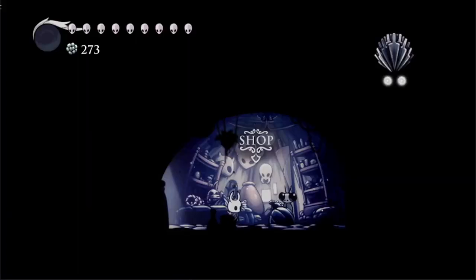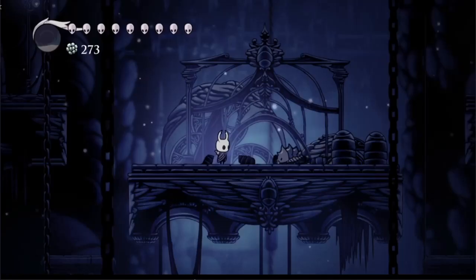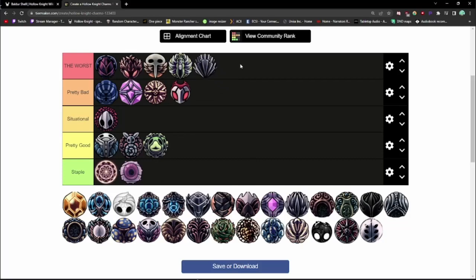Heavy Blow costs 2 notches and can be bought from Sly for 350 Geo. It... knocks back enemies further. Why did they think this was a good idea? I guess it also reduces the number of hits you need to stagger a boss by one, but that's literally nothing in the grand scheme of things. Your notches are so much better spent on other things. Fifth charm in the worst tier.